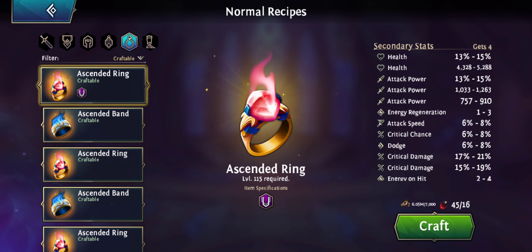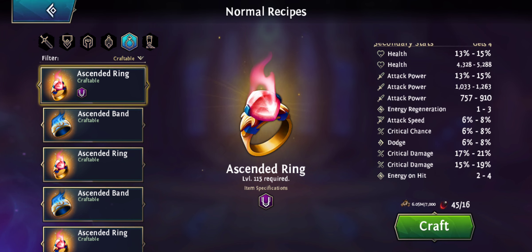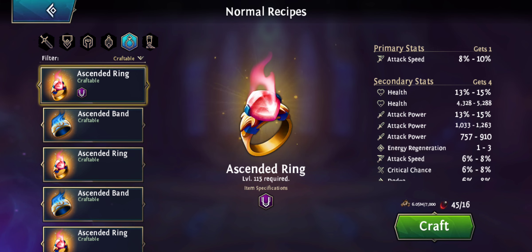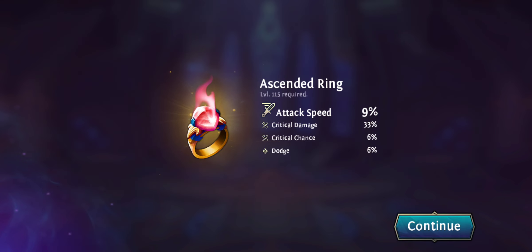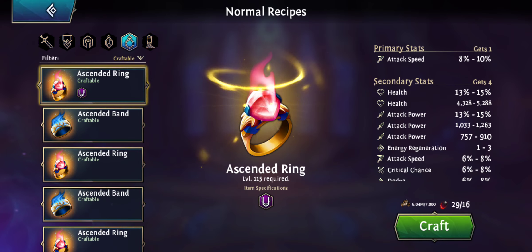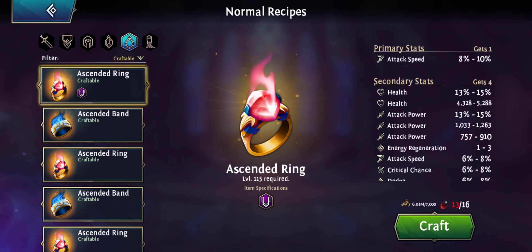Once you craft a couple of these, depending on the secondary stats, they could be good for DPS, tanks, or any other class. If you get a lot of health and dodge, put them on tanks; if you get attack power, put them on DPS. Let's craft a few — this one got crit damage and crit chance, a good DPS ring. Another one: crit damage, energy regeneration, attack power, attack speed — a mix of everything. We'll see who gets that one.